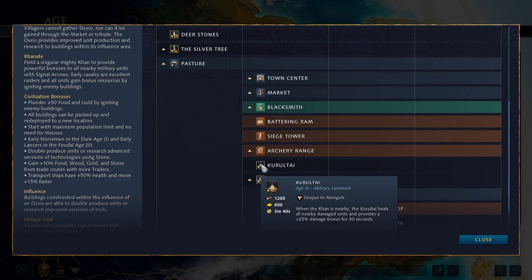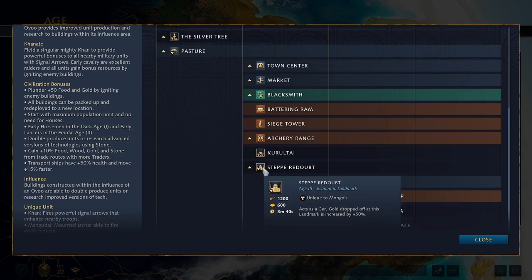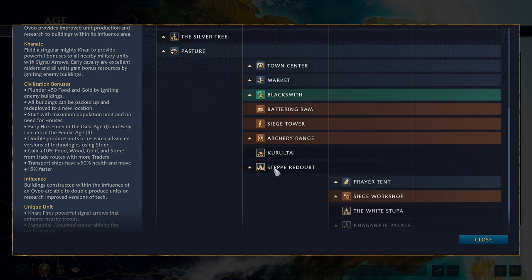In Castle Age, the Kurultai heals all nearby units and provides a 25% damage bonus for 30 seconds when a Khan is nearby. High-level players pack it up and send it out with their army to enable hit-and-run healing while keeping the damage bonus active. For the more economic route, the Steppe Redoubt acts as a Ger and increases gold dropped off there by 50% — a nice boost to gold income that also doubles as a drop-off site.